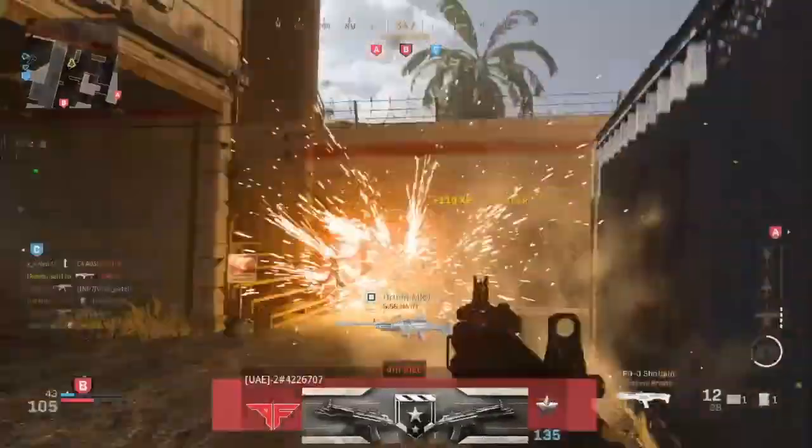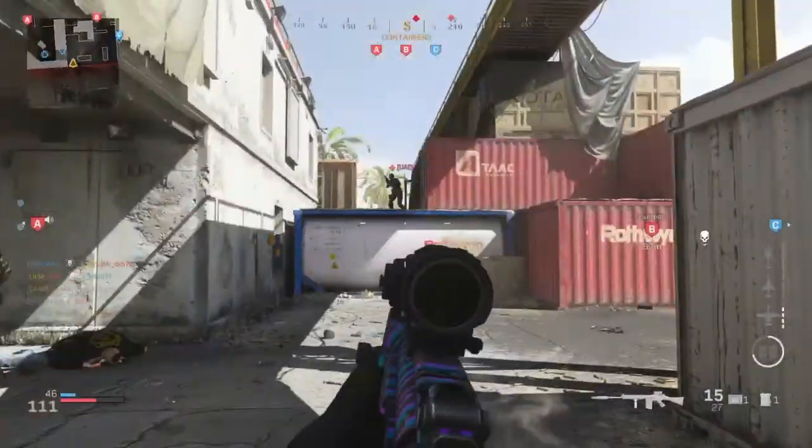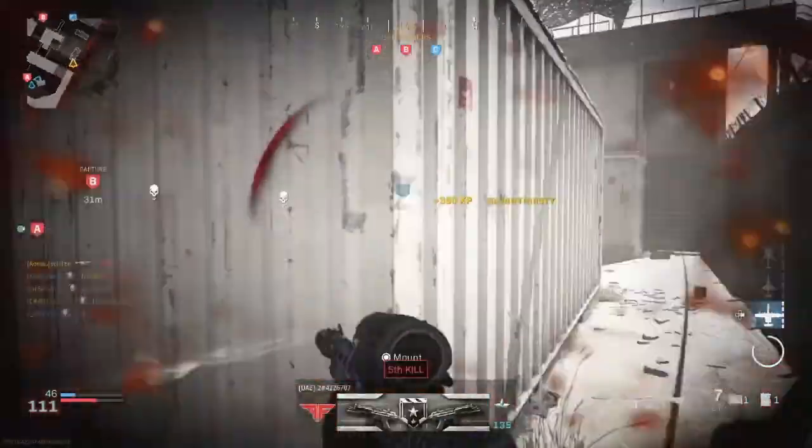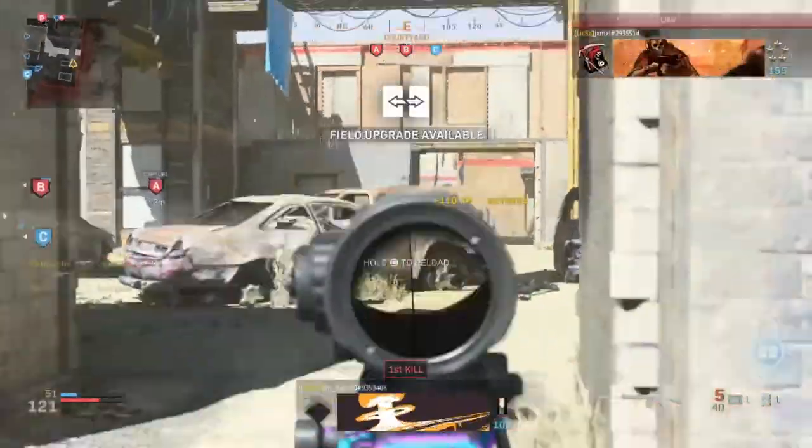Hello, cruise missile away. Enemy in the cargo container. Scratch one. We're on Bravo, stand by. Enemy UAV over here.